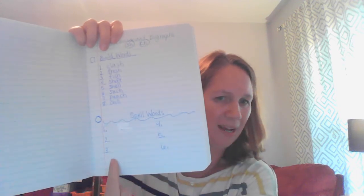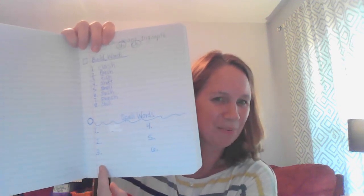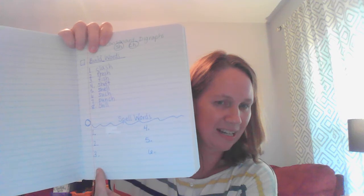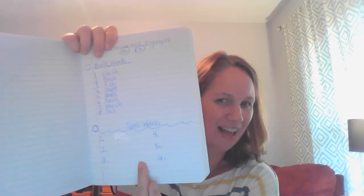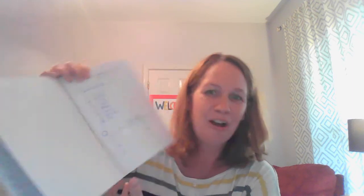If you don't have room to go all the way down, you notice how I skipped lines down here so it's a little bit easier to write. You can go ahead and go four, five, and six on the other side. All right, I'm going to read a word. I'll give you a sentence, and then I want you to take a minute to think and write it down.